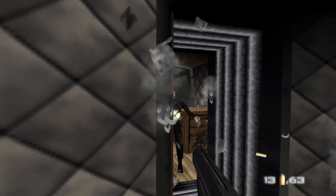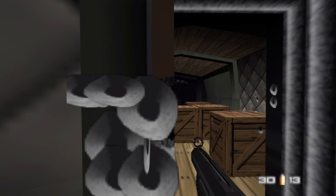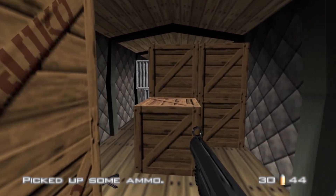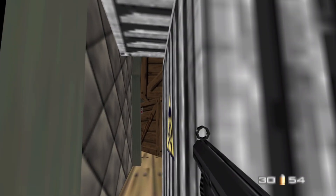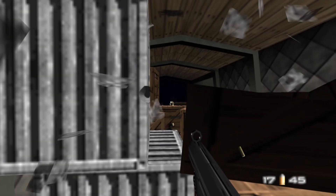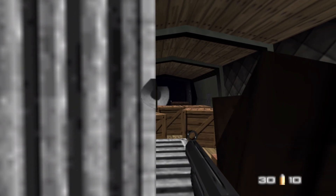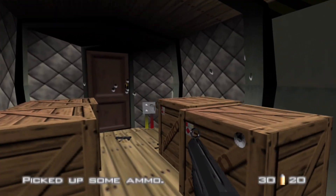Sometimes that guard in black will run forward and try to charge us down. When we get to this second room, we've got to take out the guards here. It's very important that I make use of cover — this level does not have much reliable cover. We're in a jungle of boxes here. That box just pretty much disintegrated. I have to be careful as well because I am running a bit low on ammo.